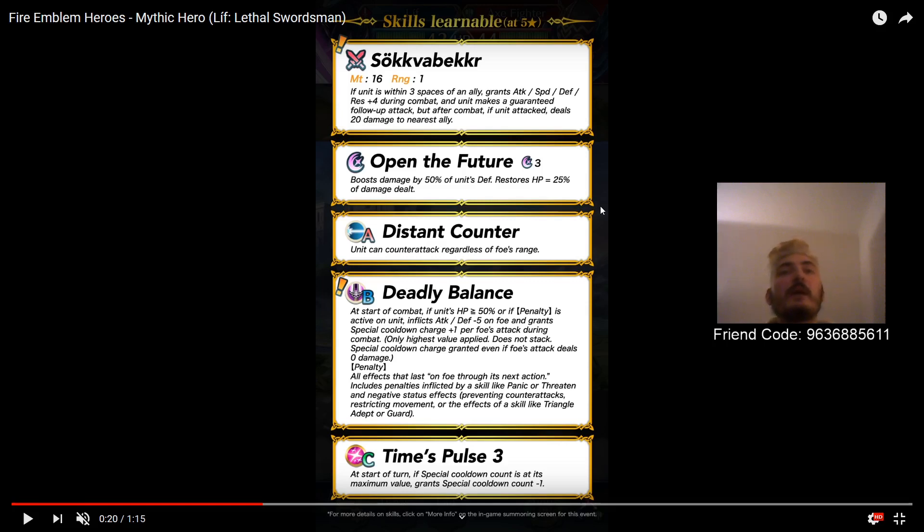So, how does his kit work? Basically Times Pulse will reduce his initial cooldown from 3 to 2, and Deadly Balance makes it so that after he gets hit, he will get special cooldown minus 2, so his cooldown will drop from 2 to 0, and he will be able to retaliate with Open the Future.